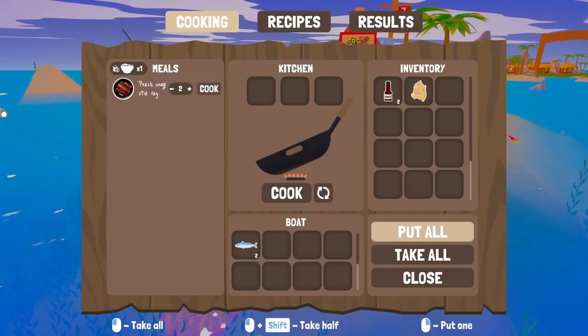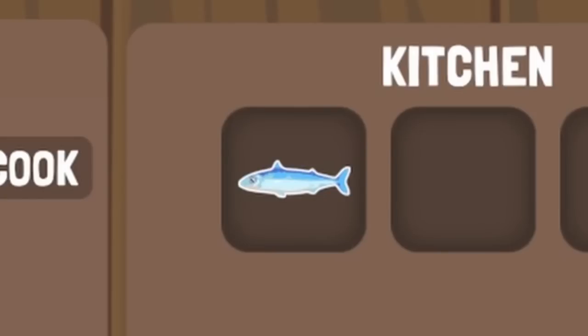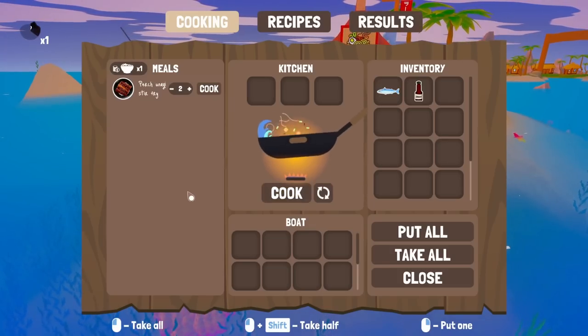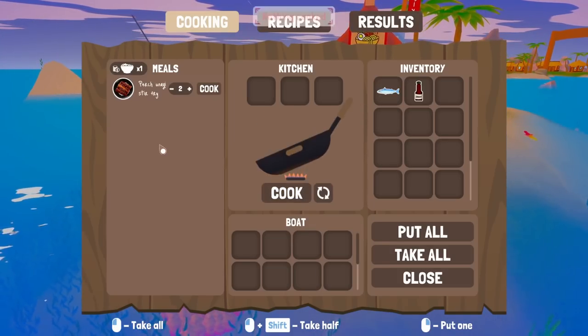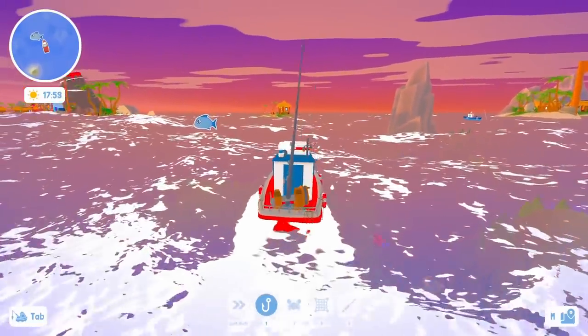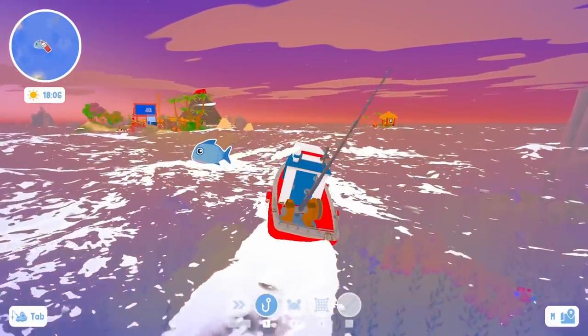We hurry back to the restaurant to try this out. We have one of these long fish, some unagi sauce, and some noodles — cook it all together. It should be something good, just a different fish. But nothing cooked — I thought for sure that one would work, but I guess it doesn't.